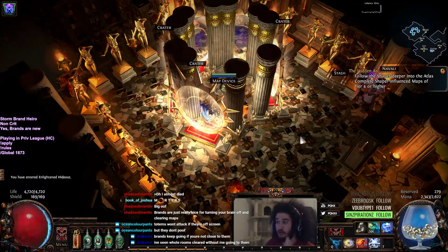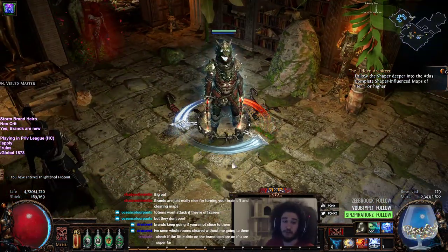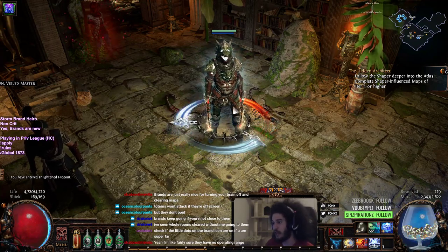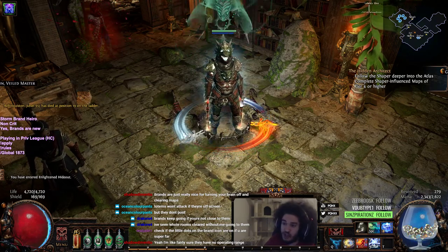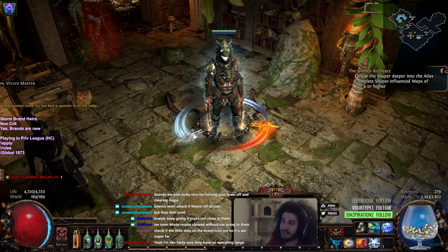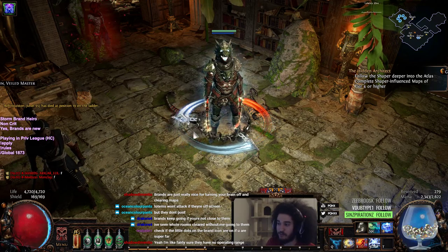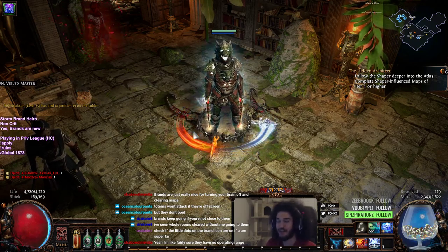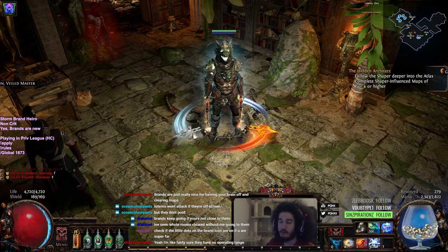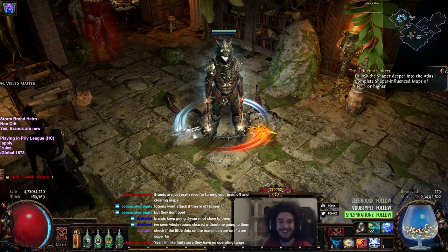Brands also leech to you, but you can die to reflect — just keep that in mind. Anyway, that's pretty much it. I hope you guys try out brands — they're a really fun playstyle with a lot of ways to build around them. You could go Elementalist ignite Armageddon Brand, or maybe something more single target oriented like Hierophant. Give them a try and see if you like them. If you enjoyed the video, please like, share, and subscribe, and you can catch me streaming live every day at twitch.tv/pox. Take care and have a wonderful time everybody.